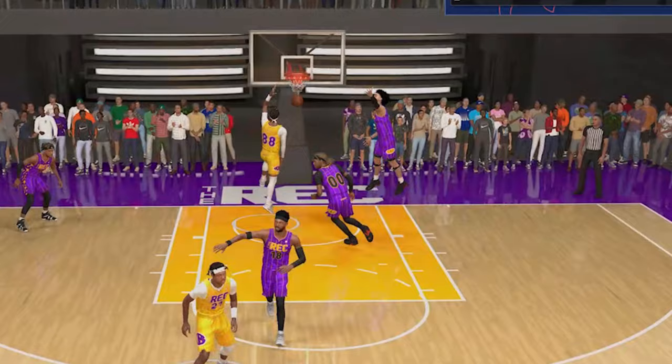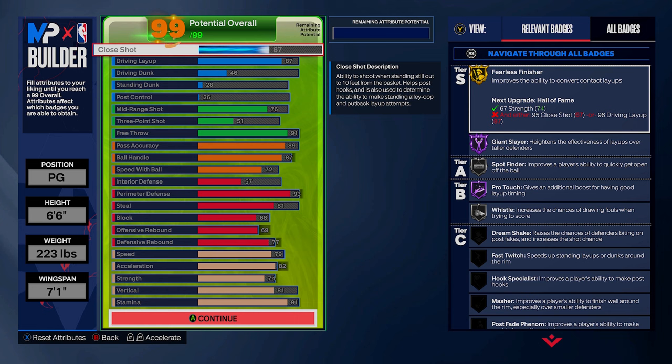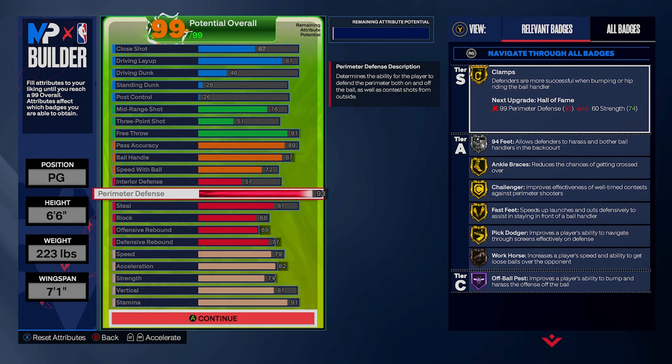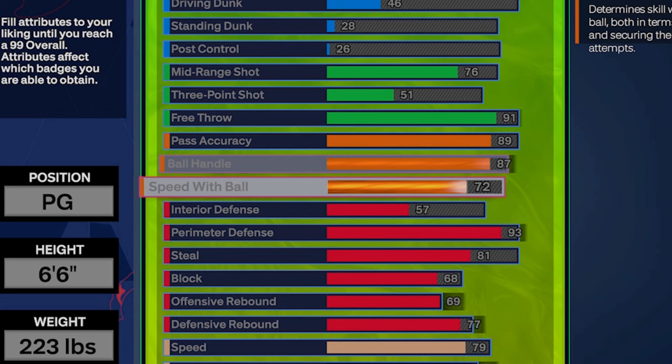Let's get right into the point guard build. For this build you're gonna be a 6'6, 223, 7'1 wingspan point guard. This is a two-way playmaker type build — a triple double threat. 93 perimeter defense gets you gold clamps, 81 steal gets you bronze glove and silver interceptor so you can play those passing lanes. With the high wingspan you get bronze chase down, high rebounding, and physicals are off the charts with strength on this build.